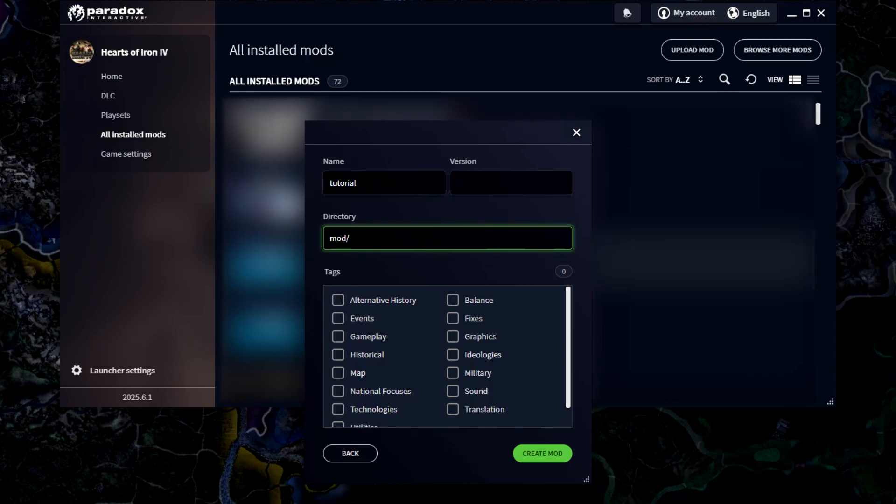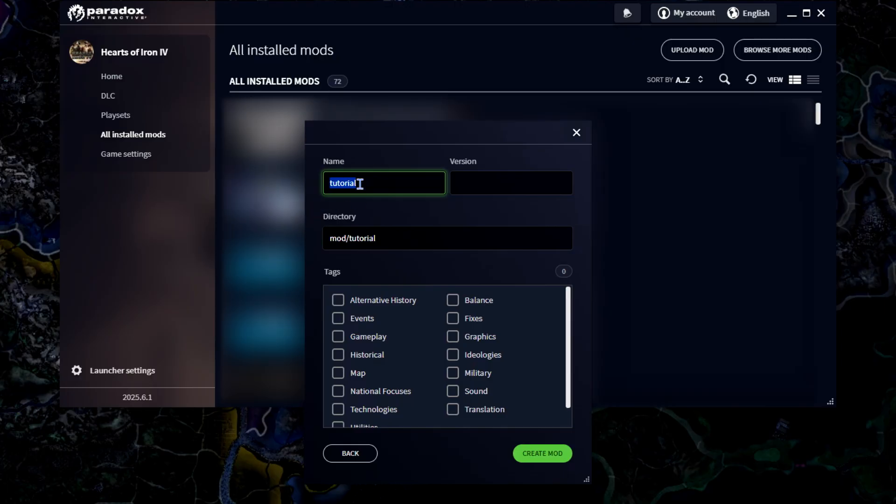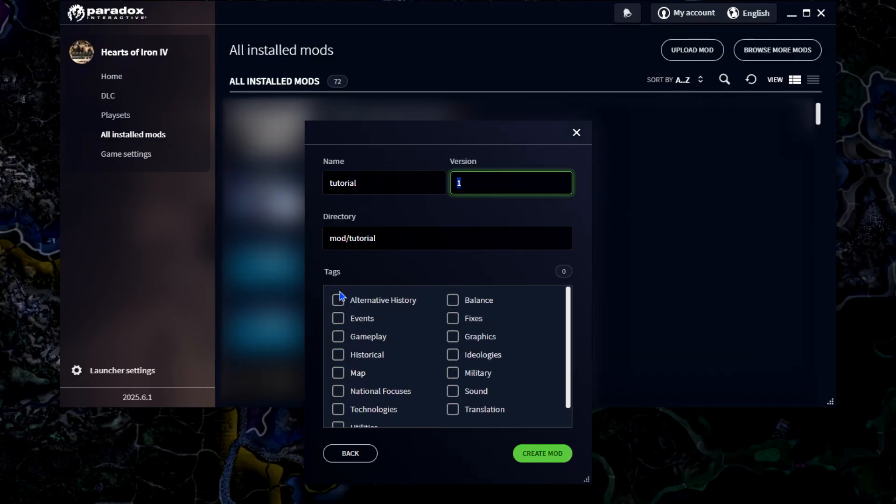Give it a name — I'll just put 'tutorial' for now. You'll want to put something you can remember in here, because this is what will show up in the mod files and in the descriptor file, which I'll get into later. For version, it really doesn't matter what you put, but I recommend just putting 1. Then there are tags down here which you can select from any one of these — I'm just going to select 'Fixes'.